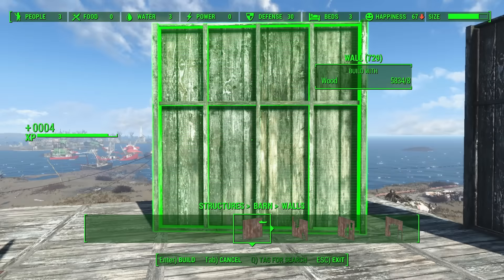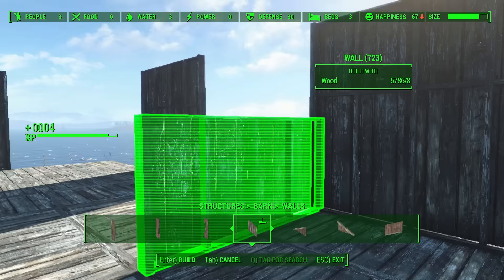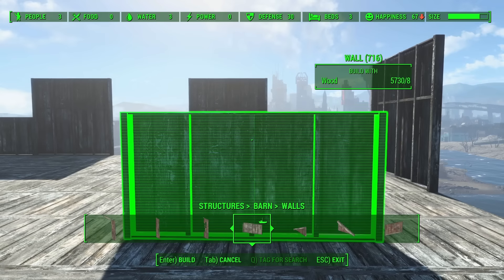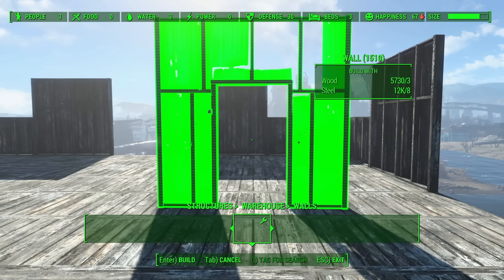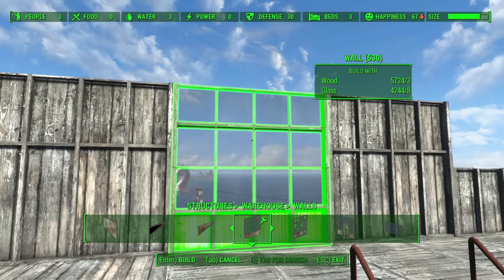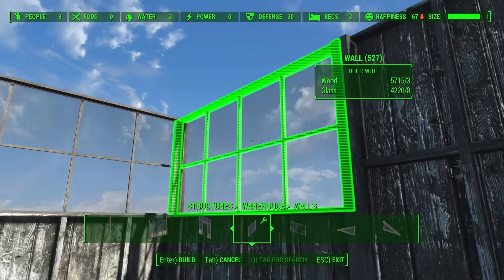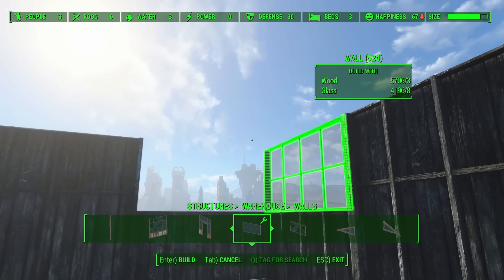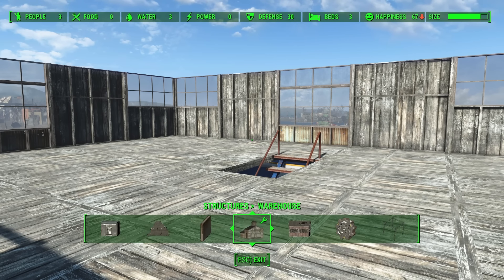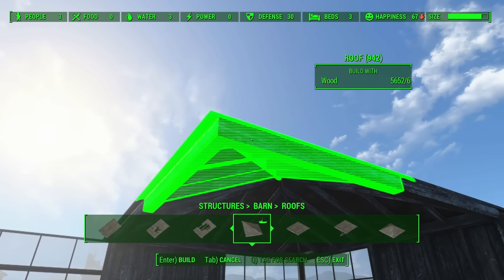This will make it look like a far better integrated structure than it really is. Once that's done, we can terminate each of our center hallways with a windowed piece from the warehouse set, and by using a half-height barn wall followed by half-height warehouse windows we can ensure that each of these top-level rooms has plenty of natural lighting coming from the corners. And we can cap each of these rooms with a peaked ceiling using the barn corner pieces, and the hallways will just have a flat barn roof, giving a nice Roman aesthetic.